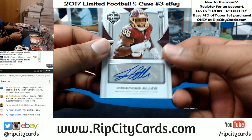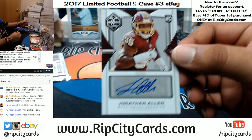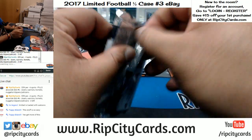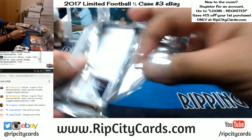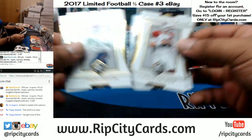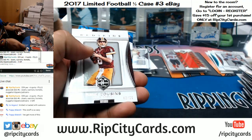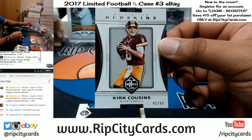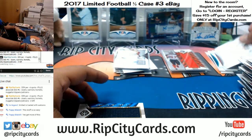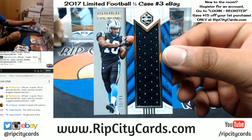For the Redskins, Jonathan Allen numbered 5 out of 25, which means we should get a relic out of this. Kirk Cousins numbered to 1099 for the Redskins — who I hope the Dolphins sign. And Curtis Samuel of the Panthers with a numbered-to-99 parallel.